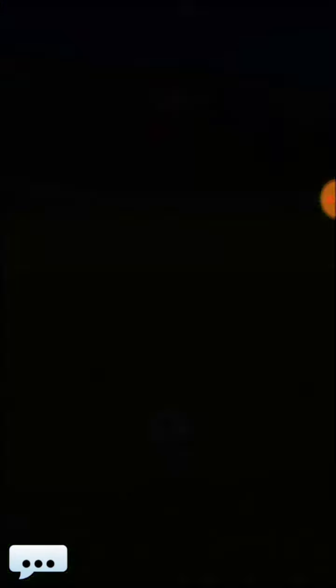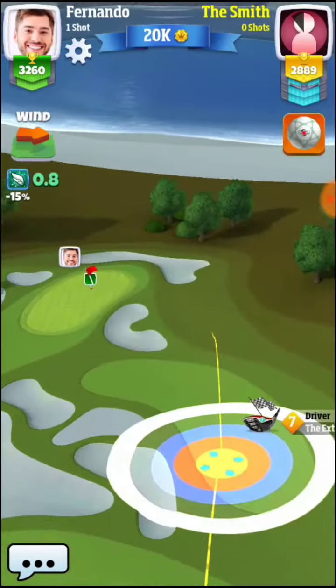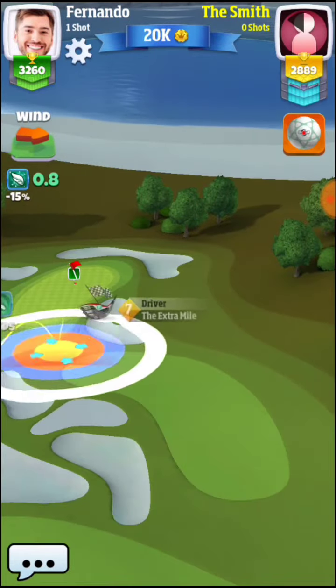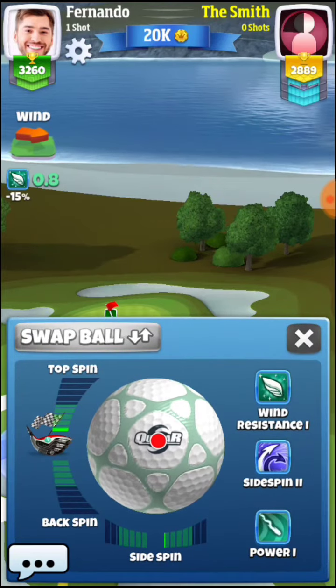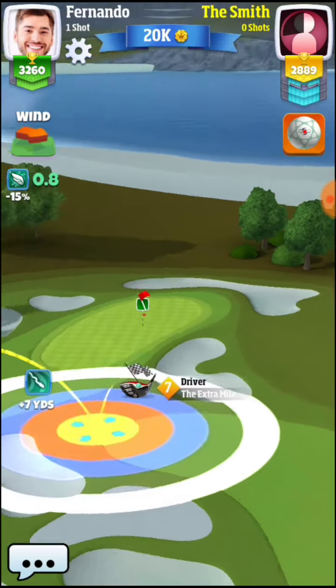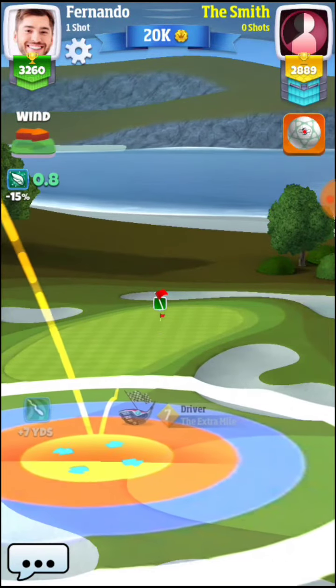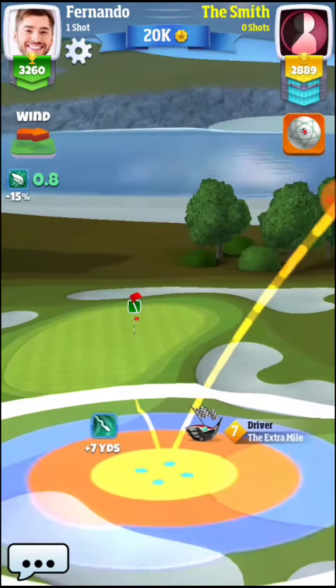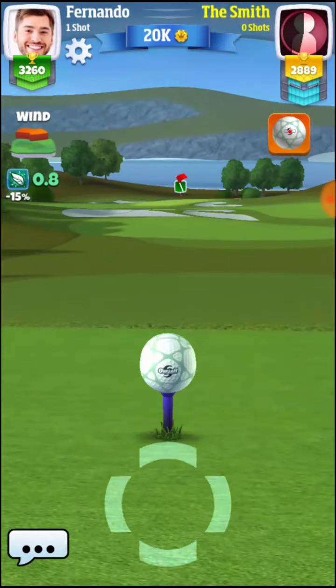We're still in the fairway, right on the fringe — it's a pretty easy chip from there, so you're still going to get the eagle. It's one of those adjustments you just have to decide: do you want to go two bars or three bars? If you go two, you may get an unlucky bounce and hit short in the rough, but if you go three, it might be perfect or a little bit long. As long as you line it up correctly, you should be okay.